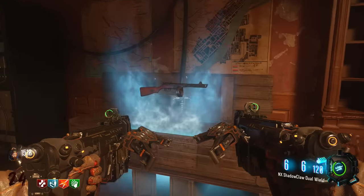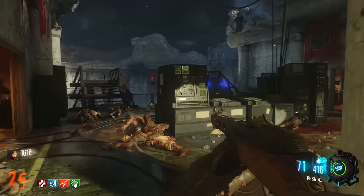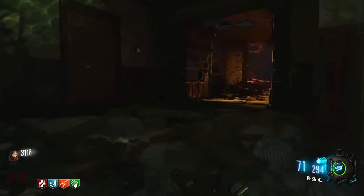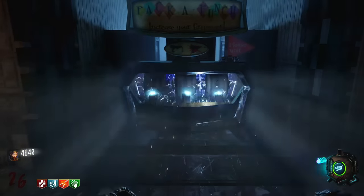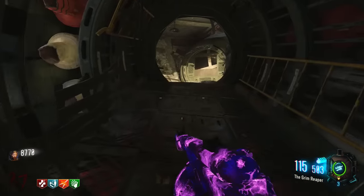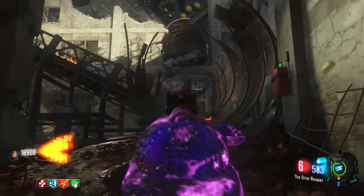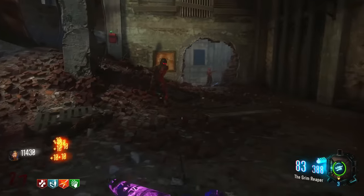Coming in at number four is the PPSH-41. This gun is beloved by zombie players worldwide, and the last time most of us played with it was in World at War. It's a powerful submachine gun with a very high rate of fire and the ammo capacity of an LMG — it's ridiculous. The PPSH-41 can be acquired from the mystery box and can be Pack-a-Punched, which makes it more powerful and gives it a ton of ammo, turning it into the Grim Reaper. Sadly it only made number four because there are some incredible weapons on this map and I feel it's been slightly altered from its World at War version.